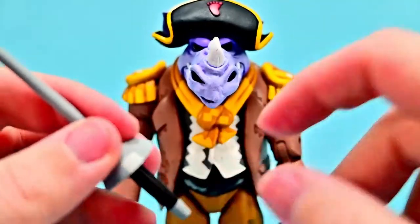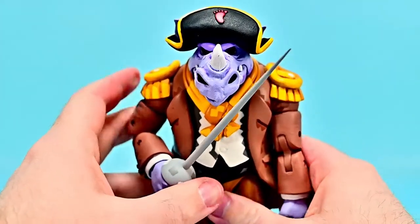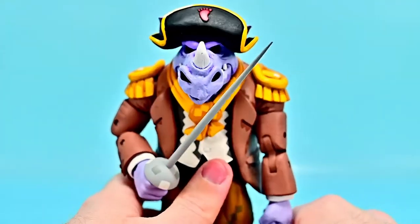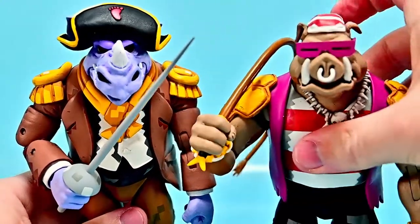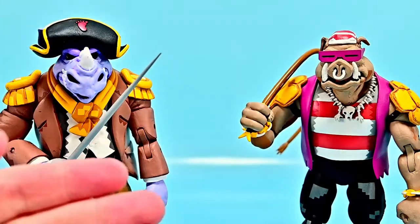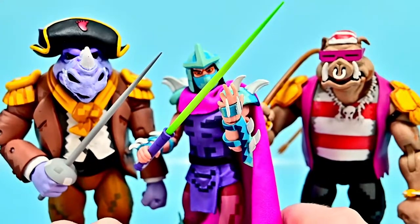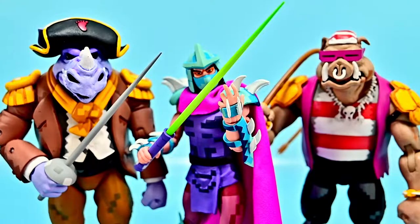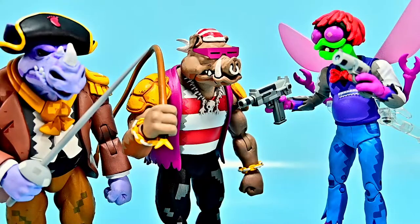With Rocksteady's grip hand in and the fencing foil, we can bring in Bebop so we have them both together in their pirate outfits. And with both henchmen here we can bring in the game version of Shredder - so we have Shredder there with Bebop and Rocksteady as it should be, all in their game versions from the Turtles in Time game.